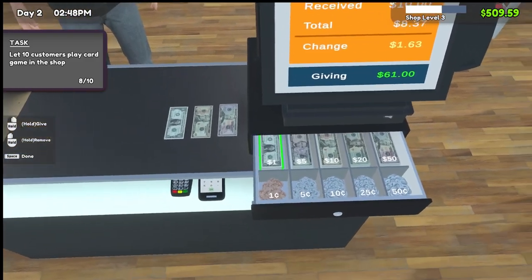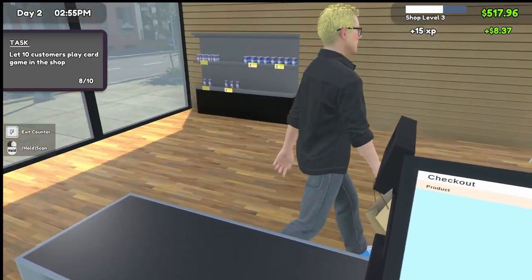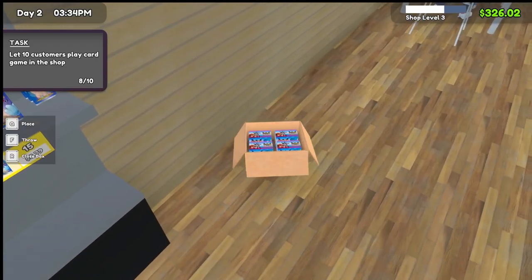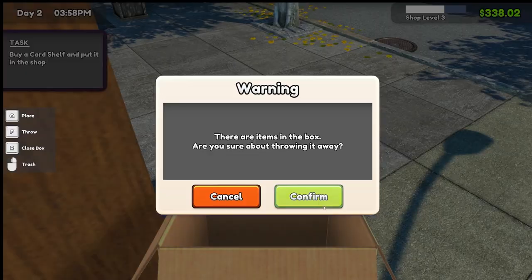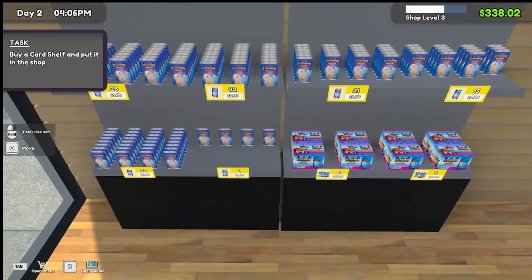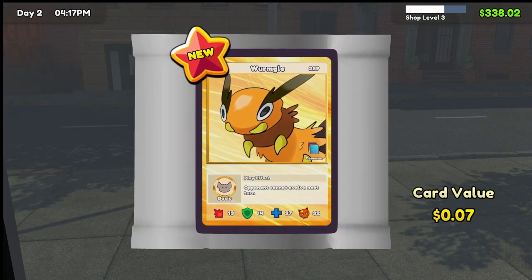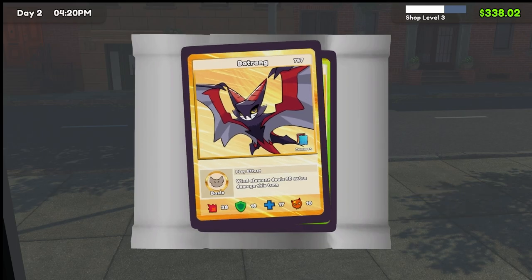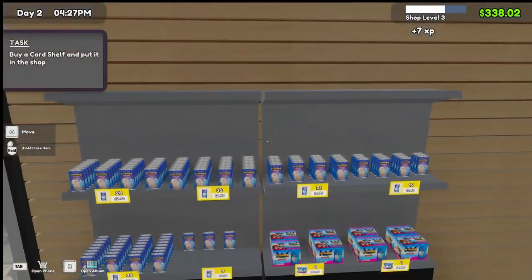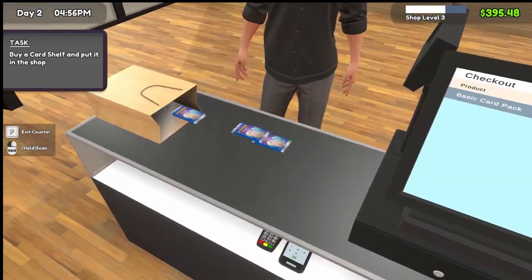One sixty-three - nope, that's not right - sixty something. One sixty-three, thank you. We like it when Marcus spends money. Oh wait - good thing it has a warning, we were about to throw away a card! That one card we opened is calling for us. Twenty-two cents, ah - we made... did we make a profit? We just about covered the cost, not too bad.